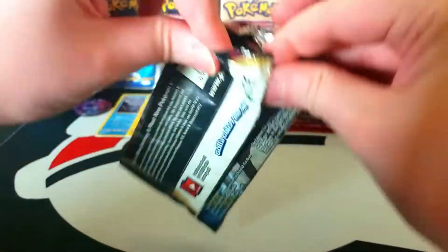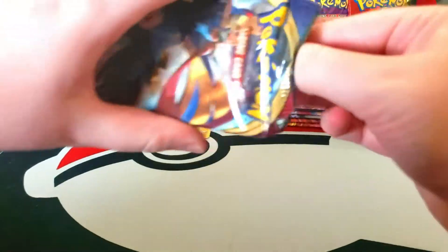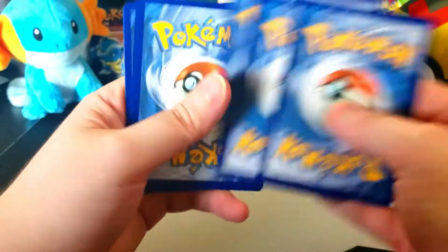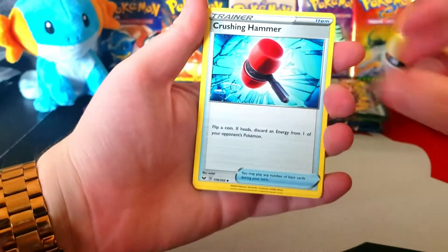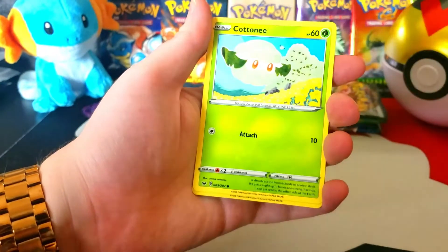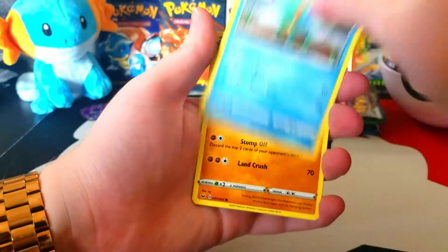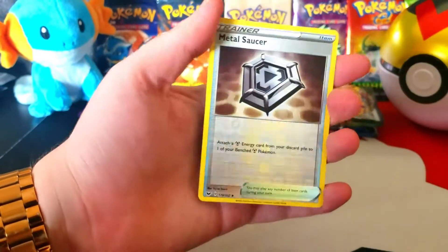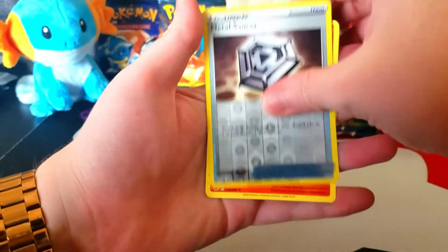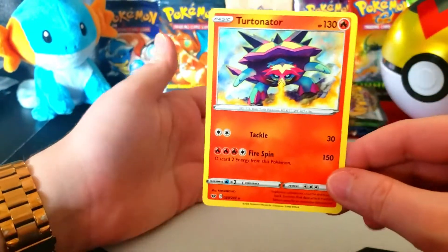Now the Zacian pack. I would love to someday pull the gold secret rare Zacian card — super rare to get. Fighting Energy, Fairthorn, Crushing Hammer, Kingler, Cottonee, Choodle, Rhyhorn, Rookidee, Krabby, a reverse Metal Saucer — that's good — and then a Turtonator regular rare.